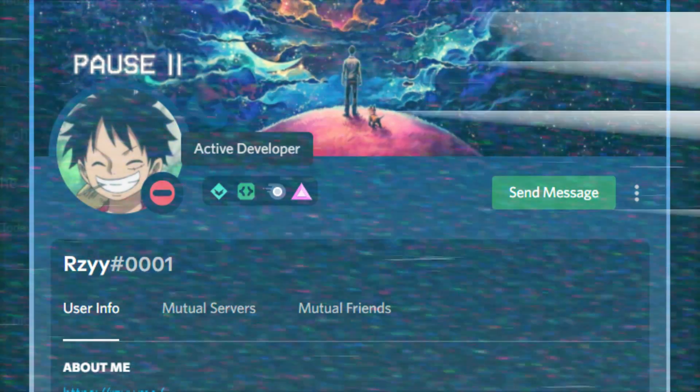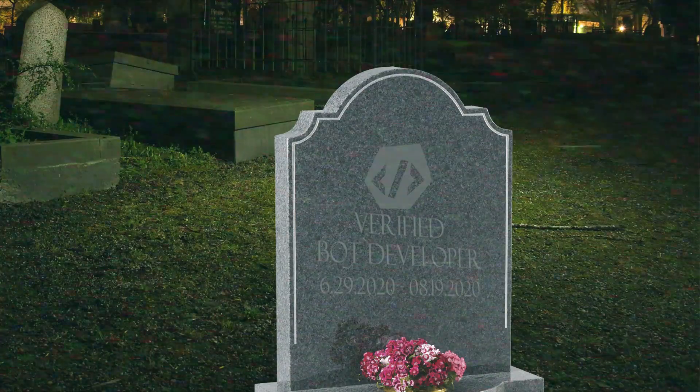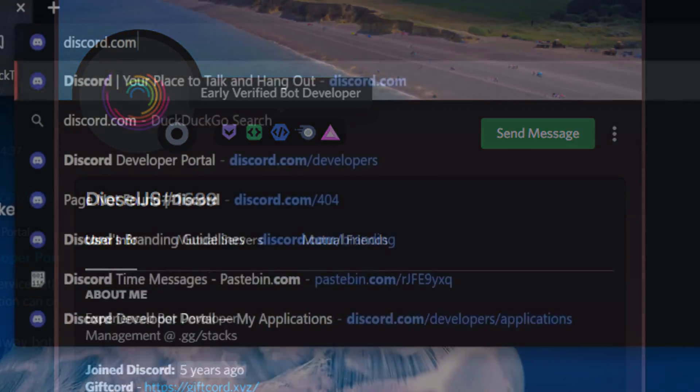Wait a minute Stax, doesn't this badge already exist, albeit under a different name? Well, yeah, one could argue that, but I guess Discord simply decided that instead of reviving the ancient early verified bot developer badge from the dead, they should make an almost identical badge to it, color it green, and call it the Active Developer. And surprisingly, the two badges actually have differences. For starters, the ways of obtaining them. The early verified bot developer badge was initially obtained by having a verified bot that was in at least 75 servers.